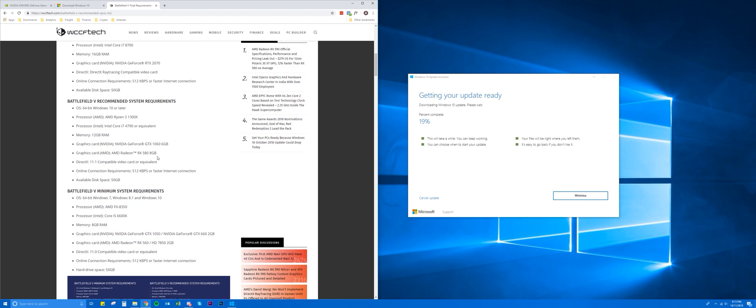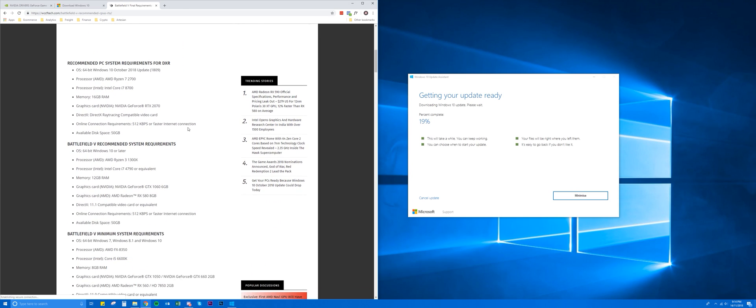If we look at the system requirements for DXR — which is RTX mode — we're going to need Windows 10 with the 1809 update, an AMD Ryzen 7 2700 or Intel Core i7 8700, 16GB RAM, and an RTX 2070, 2080, or 2080 Ti. This is a fairly high jump compared to the normal recommended specs. Previously I had an i7 7700K, and it's recommending at least an 8700K. In my current build I have an i9 9900K with 32GB RAM, so I should be well above the recommended specs.